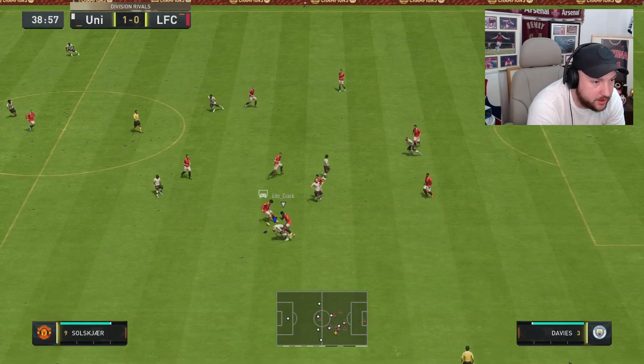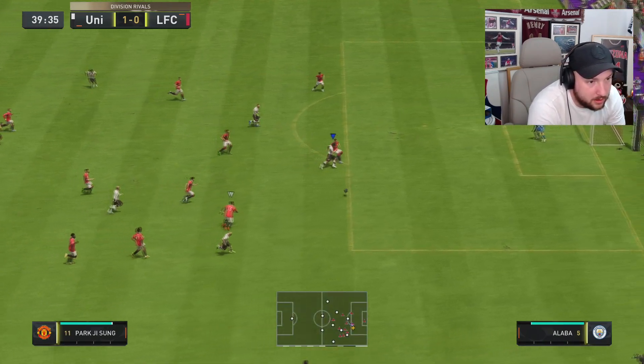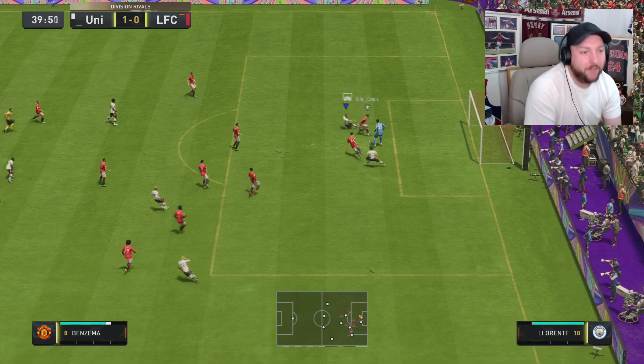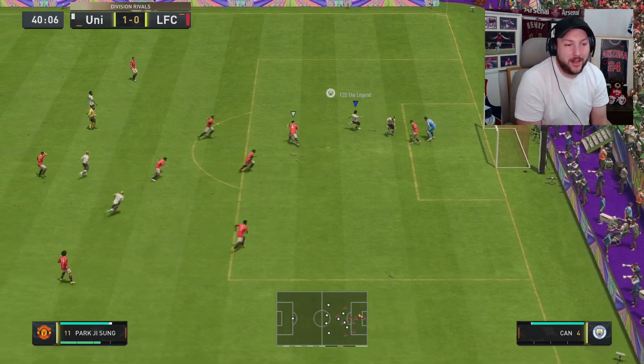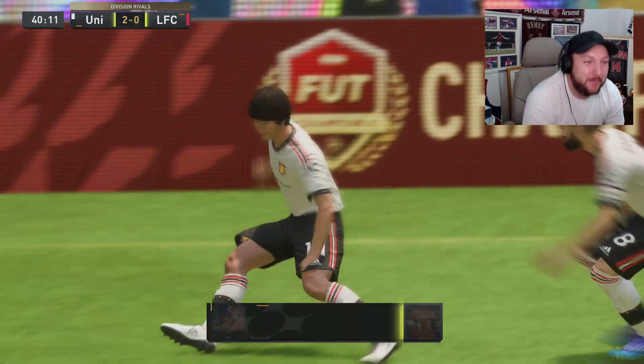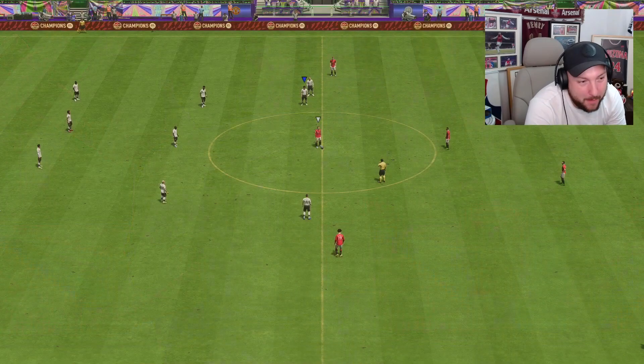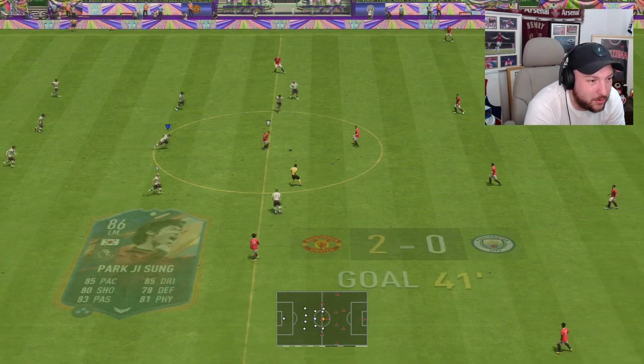Got Park trying to drive forward, just can't quite get him into space though. We do get the ball back, find Anthony — what a ball. Park lays it off. Benzema couldn't get on the end, but Park intercepts and gets another goal. Great place, right time. Very lucky not to get the assist, but he ends up getting a goal there. Right place, right time. Can't complain too much from two goals.